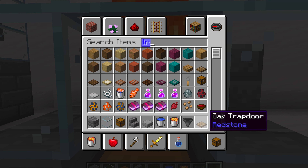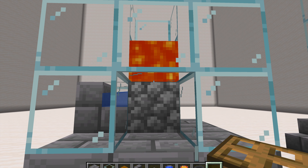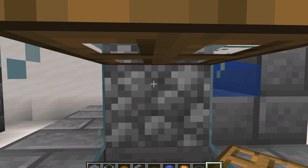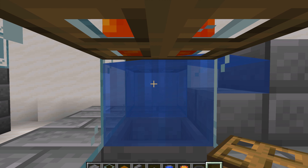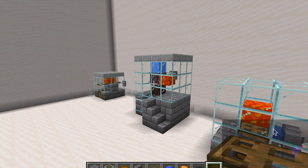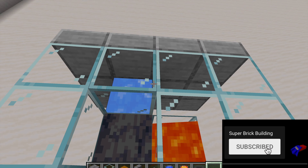If you want, you can put some trapdoors right here so it will look better and the lava won't spill everywhere, just in case. You can see that you can mine the cobblestone and you will be able to get something in the chest if you're not in creative mode.